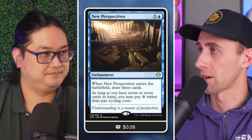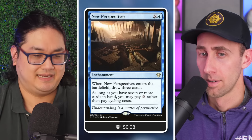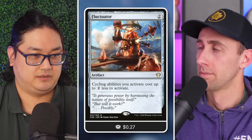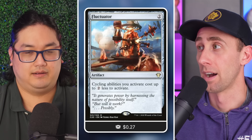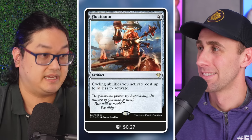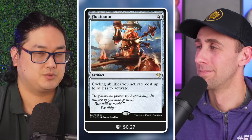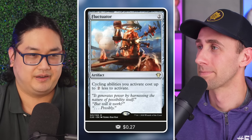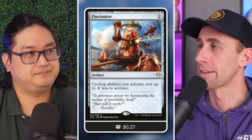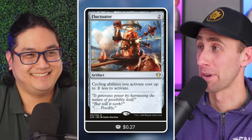There are also a lot of repeat effects. You've got many cycling cards that cycle for two, essentially — if you get one Fluctuator out there, you cycle all those for free. The deck was specifically built around cards that cycle for colorless instead of filtered colors, because in a four-color deck it's harder to find those colors — and it also made Fluctuator that much better.